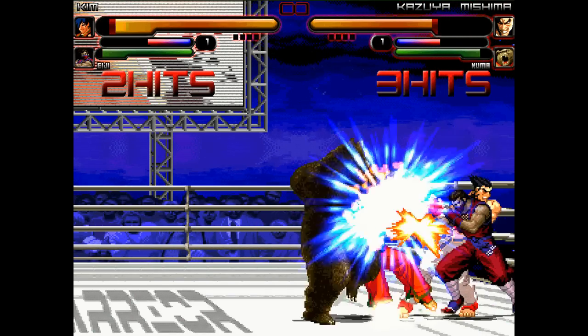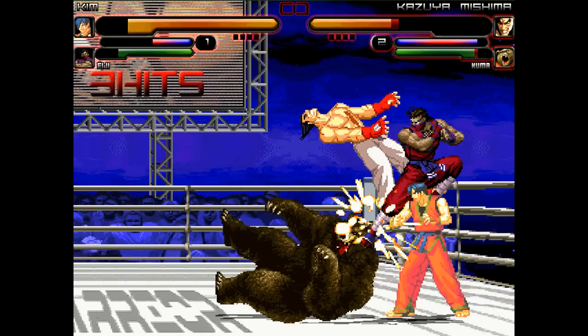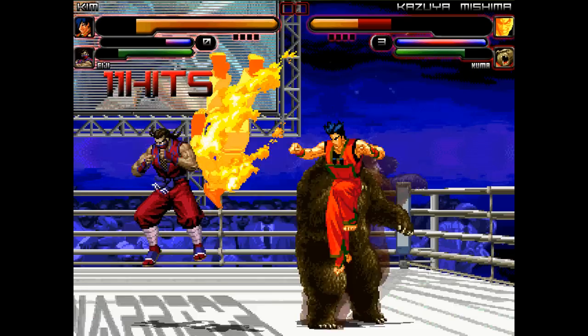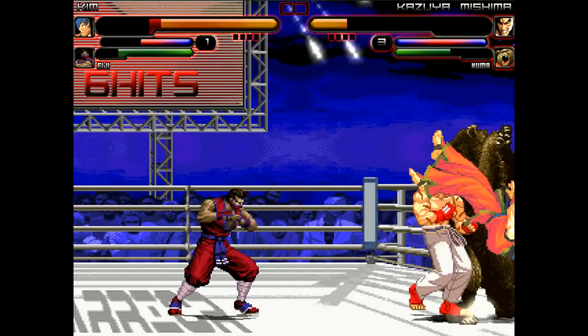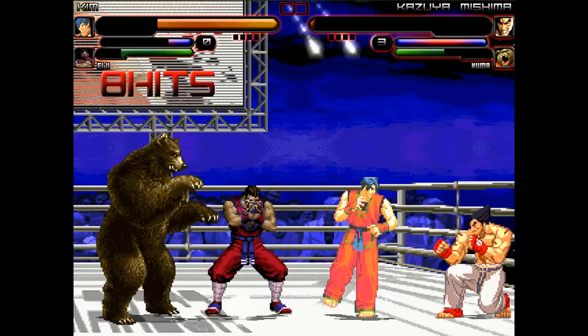Kim getting knocked down by Kuma. Another big flaming flip kick does a buttload of damage to Kazuya. Kim just body slammed a bear! Not to be outdone by his partner, Eiji manages an aerial slam on the bear. Another flaming phoenix kick does a buttload of damage to Kazuya, who gets thrown right into the corner. Big throw, kick, and knee on Kazuya. Kim just body slamming the crap out of everybody.